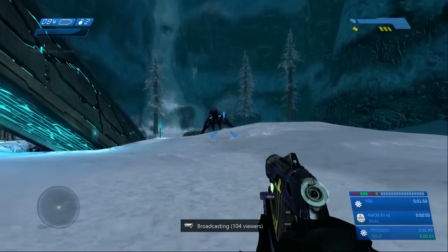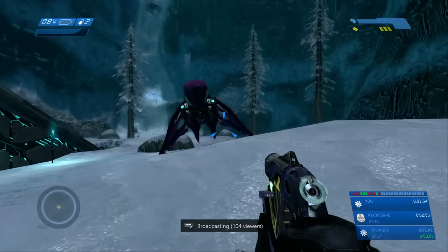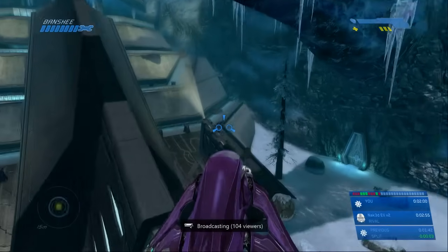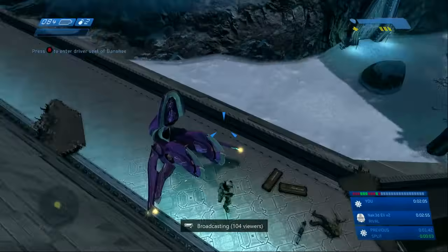Now our goal is to get this banshee. We're then going to take it to get some rockets and health, and then we're going to press the button again to respawn all the enemies. It's important that you follow the path after that to hit all the load zones on the mission. There are a lot of weird load zones that if you don't hit, you won't be able to finish.